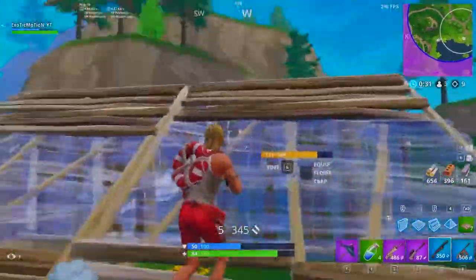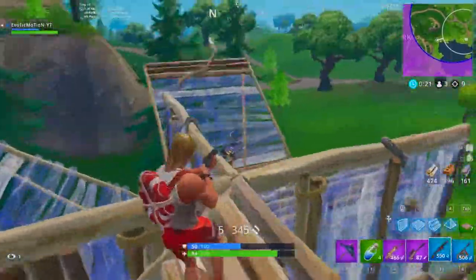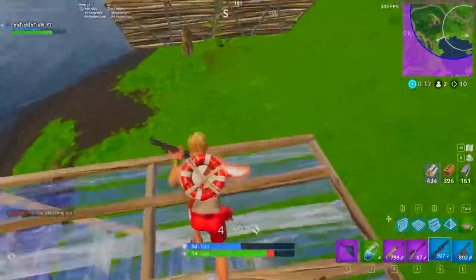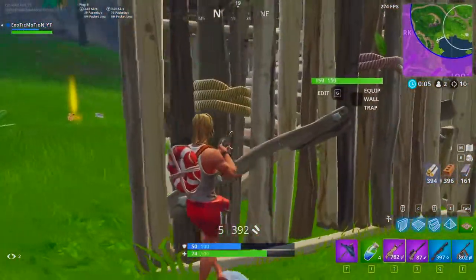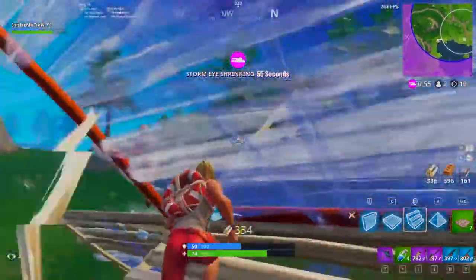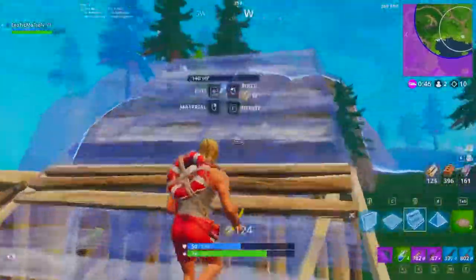He's getting very aggressive so I'm going to push up another level. He's staying right there, so let's go up one more level. I don't see anyone else. He's going up, getting aggressive. Usually what I like to do is put floors down to distract him — make him think I'm pushing up so he shoots out my base. But there's another person shooting at us too. There are three of us left, and the last person's shooting RPGs at us. I've got to get out of here — he's about to shoot down our base.